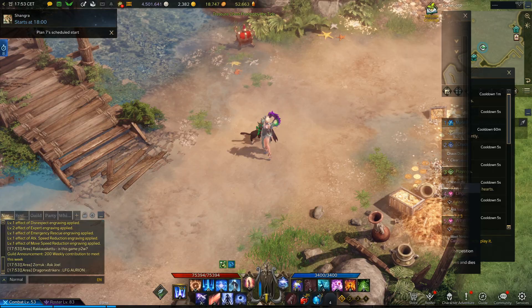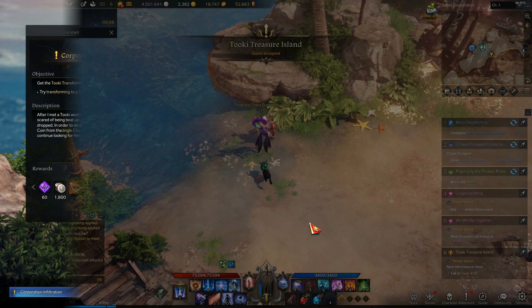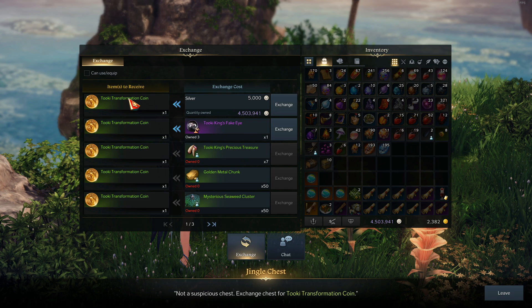Once you are on the island, pick up the yellow quest. You can purchase Tuki transformation coins from the window for silver and various other things. With the coin you can turn into Tuki and venture further into the island by walking into the slime.